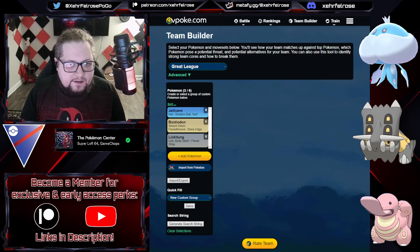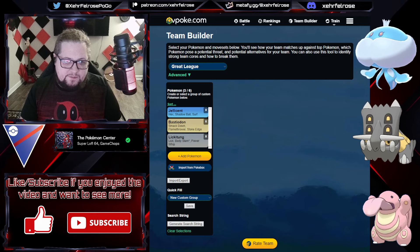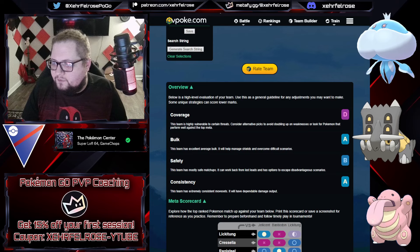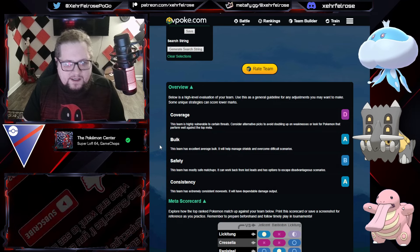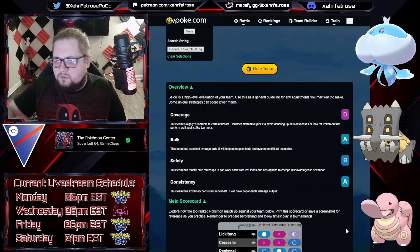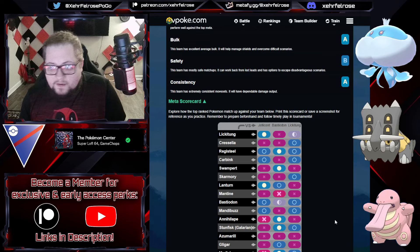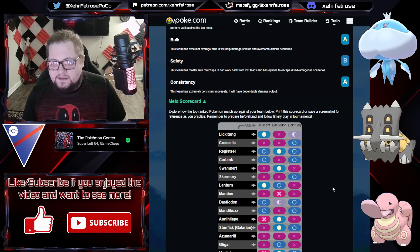Lickitung is going to draw out Bastidon's counters, and Jellicent is usually able to handle whatever Lickitung lures out — or it can even flip a bad matchup. If you watch my video on team building, I mentioned not to focus too much on letter grades. It's nice to see an A for bulk and consistency, but coverage in a meta as wide as Great League is never really going to be an A unless the team is completely balanced — and then you risk them not covering each other.